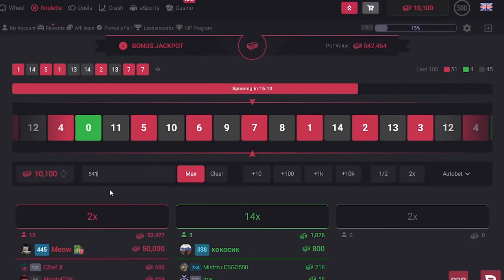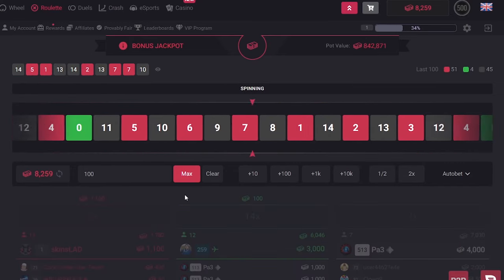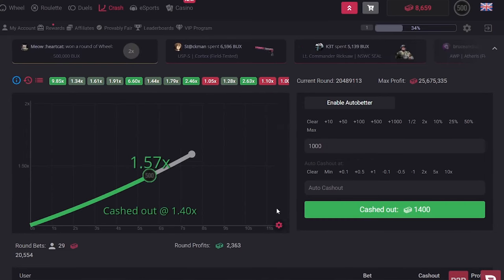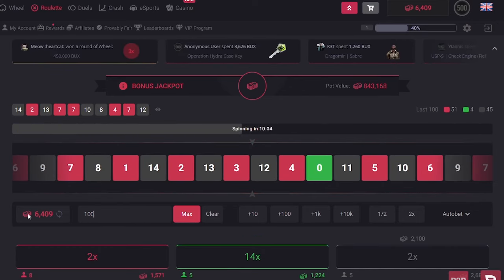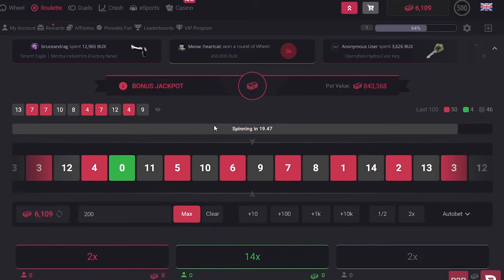As you can see on screen, I managed to turn my 500 free coins into 12,000 coins on the site, which was about $8 in skins. However, I was stupid enough to continue gambling and I lost all of it. So my advice: if you get lucky, just withdraw a skin and don't continue gambling.